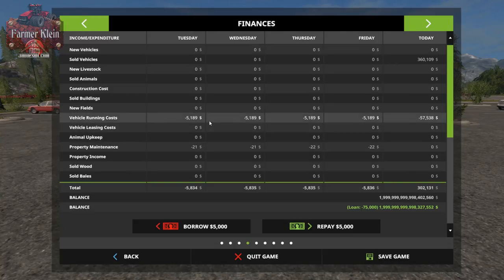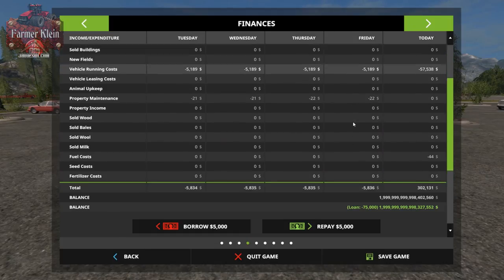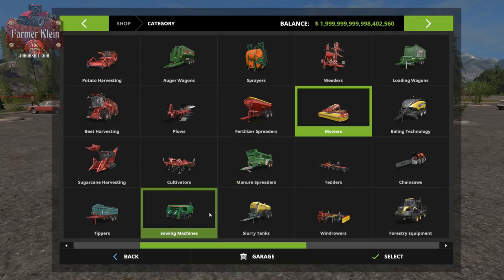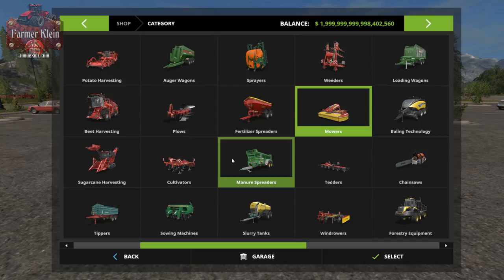Let's look at our finance screen. For the last four game days — Tuesday, Wednesday, Thursday, Friday — we've had $5,000 in vehicle running costs. All we did was fast-forward time; we didn't really do anything. But we're still being hit for $5,000 in maintenance costs because of the equipment we own, even if we're not using it.